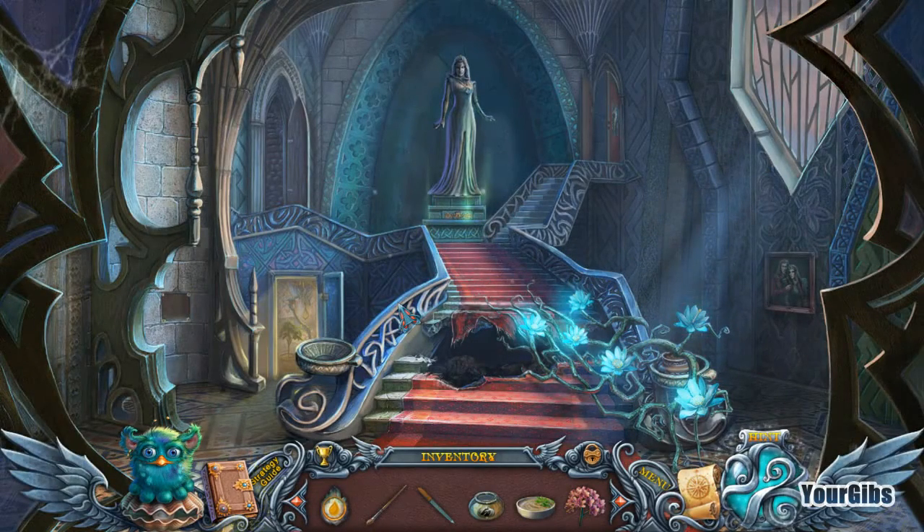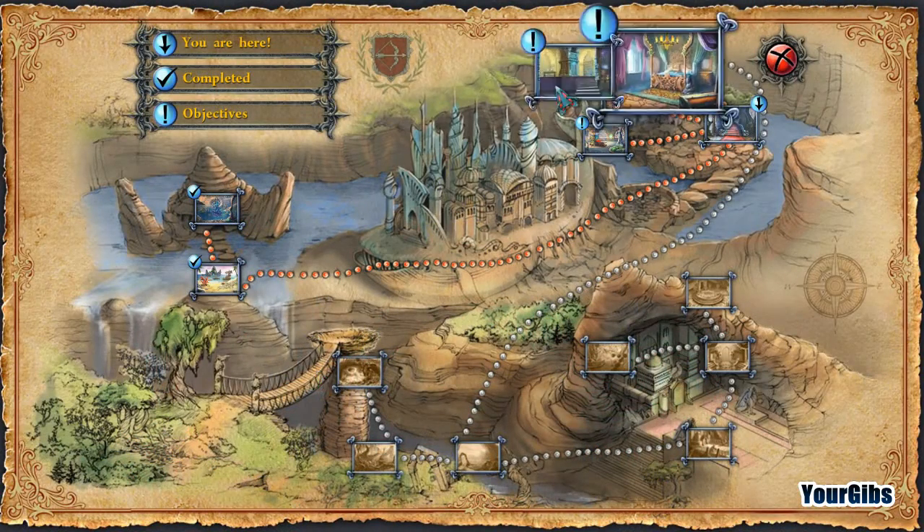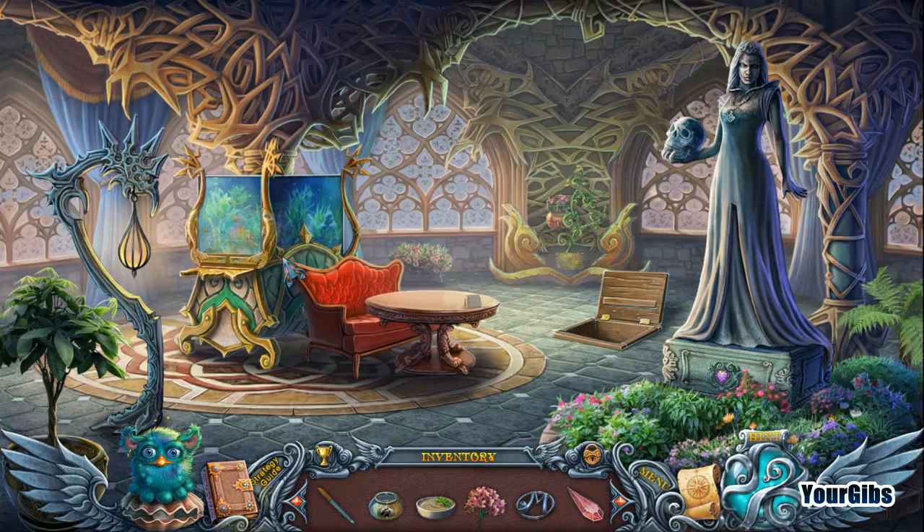We're back for the bonus chapter of Spirits of Mystery: The Silver Arrow. Looking at our inventory, we've got a whole pile of stuff — a water stone, brush, file, face cream, pate which might need crackers, valerian flowers, an ornament, and a blood gem which sounds kind of creepy. We still have our Furby animal translator. Our map shows something to do in each area.